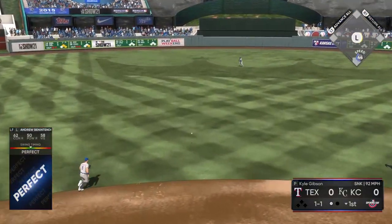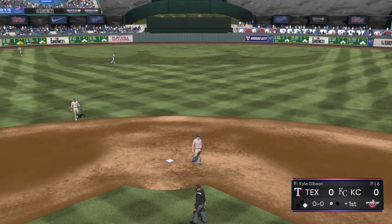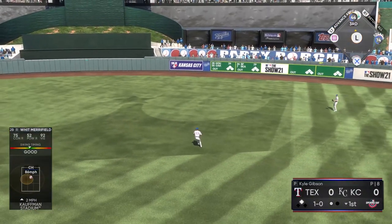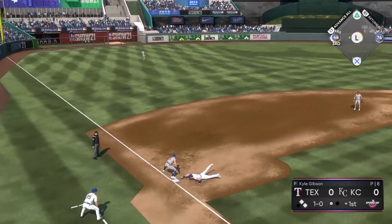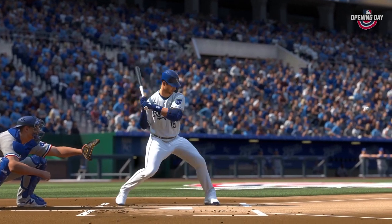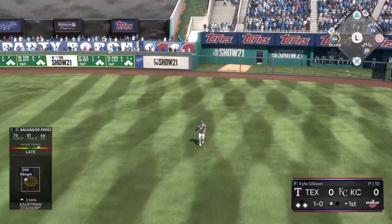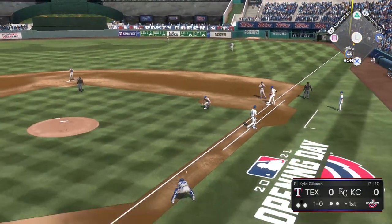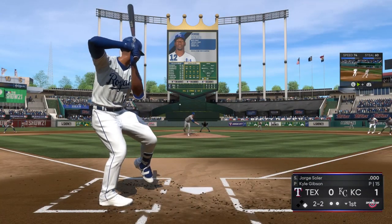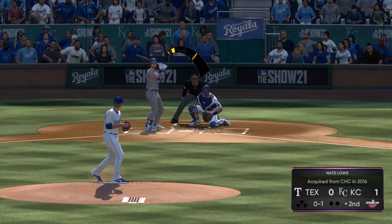Brady Singer gets out of a mini jam. Mondesi lines it right to Adoles Garcia for the first out in the bottom of the first. Benintendi gets a line shot — Garcia cuts it off; could have been a double. Merrifield, the number three hitter, lines one back up the middle and Benintendi slides in safely to third with aggressive base running. Runners on the corners with one down. Salvi Perez flies out to Joey Gallo, who fires a cannon throw home — but Benintendi scores. It's 1-0 Kansas City.